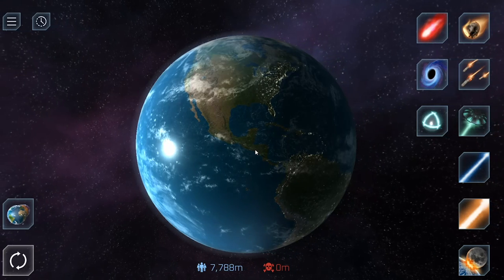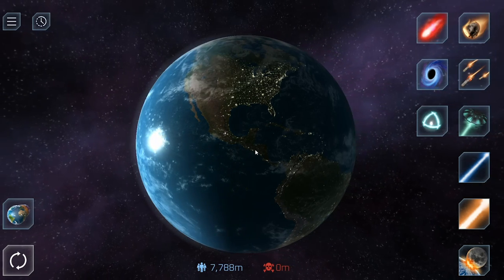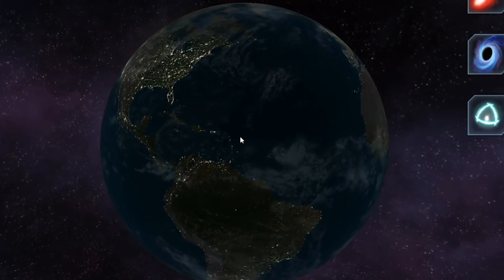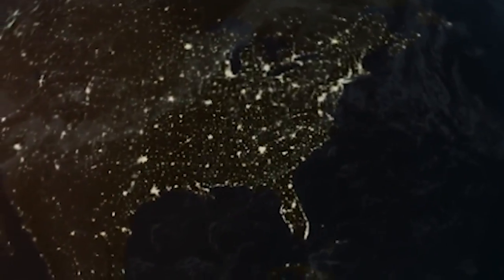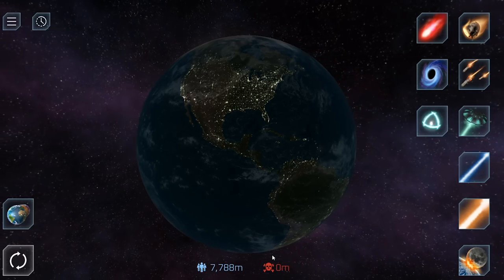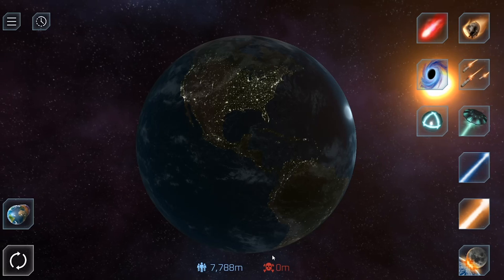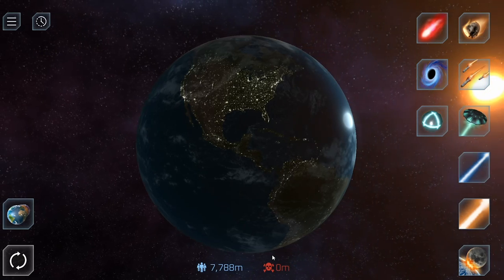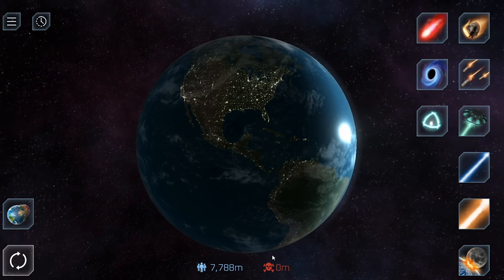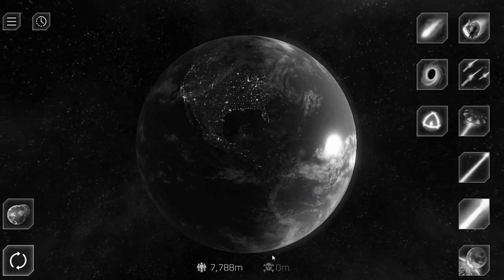Solar Smash is one of those games that ended up being deeper and more accurate than I had previously anticipated. It gives you a pretty accurate representation of what happens when you blow up different parts of the Earth and the death tolls. Today I want to find out exactly what would happen if every nuke on the planet went off at once. I'm also going to do other torturous stuff to the planet because that's exactly what Solar Smash is good at. You basically use the planet like you're carving a turkey, except instead of turkey, it's people.